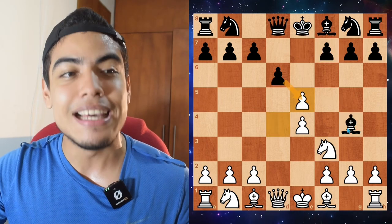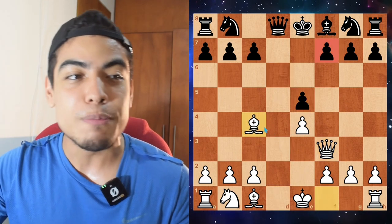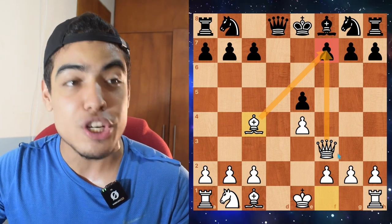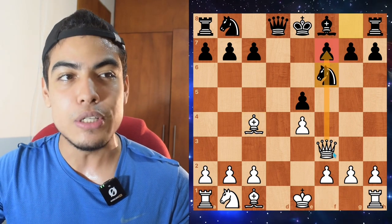Instead of taking the Pawn right away, they took the Knight first. Now Paul Morphy takes on f3, they take back the Pawn, and we have Bishop to c4, attacking the weakness on f7 with the Queen and with the Bishop, threatening checkmate in one move. Now the Duke and the Count go Knight to f6, interfering with the Queen's path to f7.